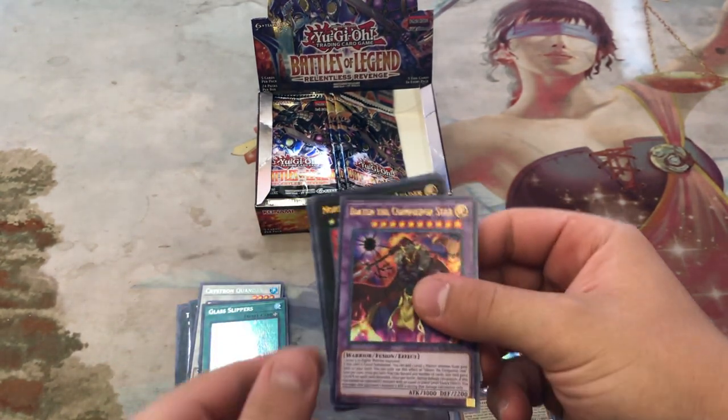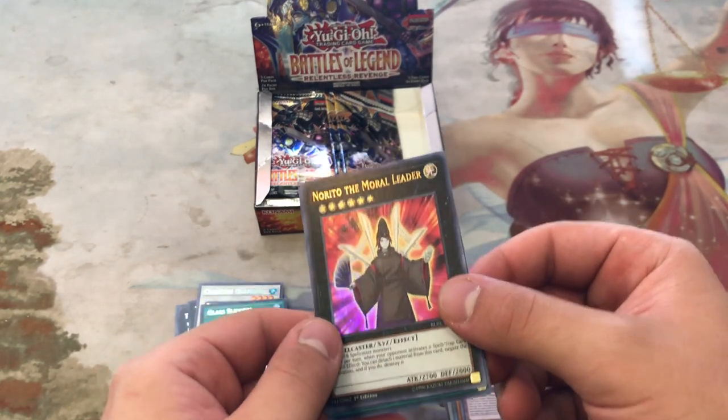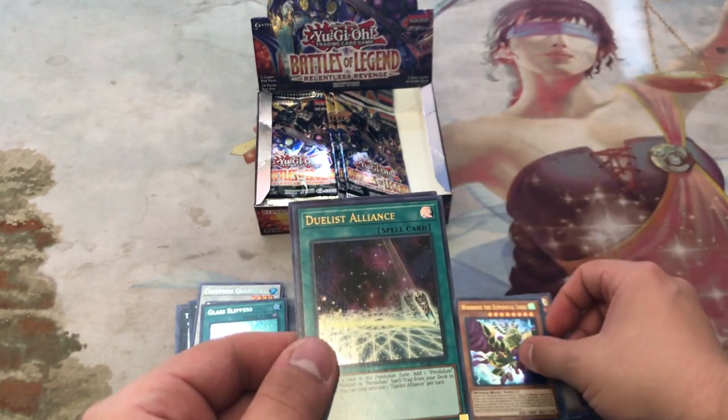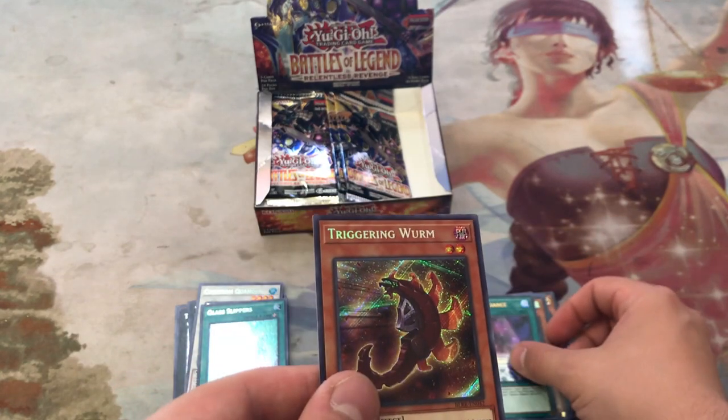The Conqueror Star, Narito — it's a cool reprint — Elemental Lord, Dualist Alliance in Ultra which looks nice, and Triggering Worm.